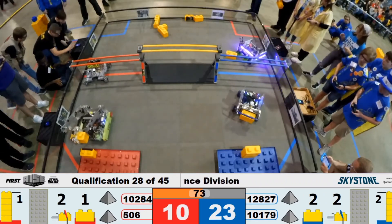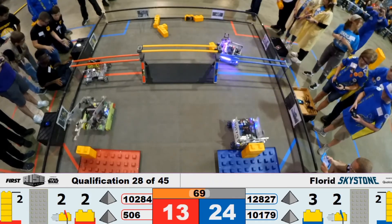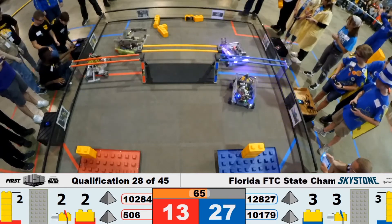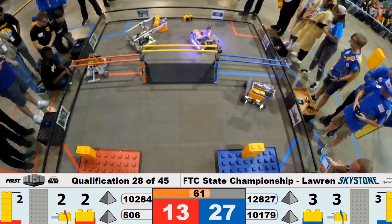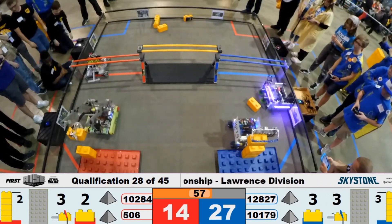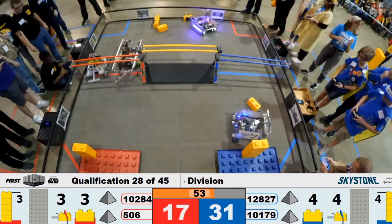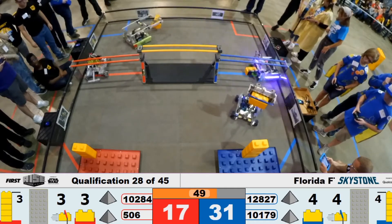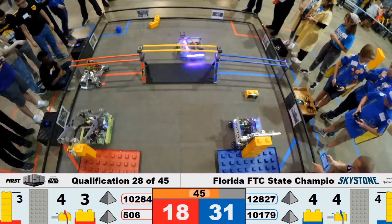Tech Turtles now with another stone placed onto their stack, and that's 3 high. On the Red Alliance, Pandera picking up one more stone, bringing it across and onto their stack — it goes 3 high. On the Blue Alliance, Tech Turtles and Crazy Cat Ladies working together making those stacks. Now they are stacked 5 high.